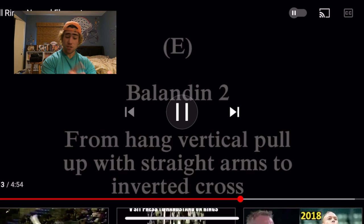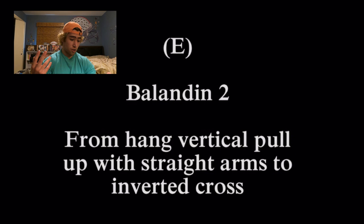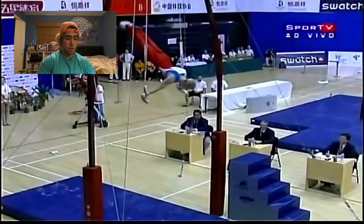Baladine 2 is his next move, which is also rank E. Again, I don't really see how they're the same difficulty - I think 2 is just much harder. It's pretty much Butterfly to Maltese Press. You don't have to hold the Maltese, but even still, you're going through that motion. It's freaking hard.